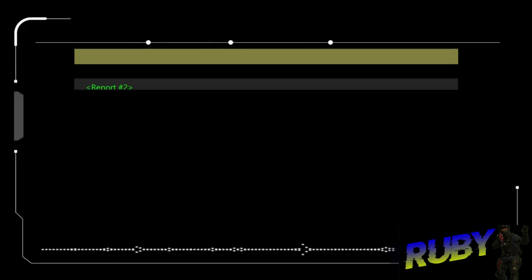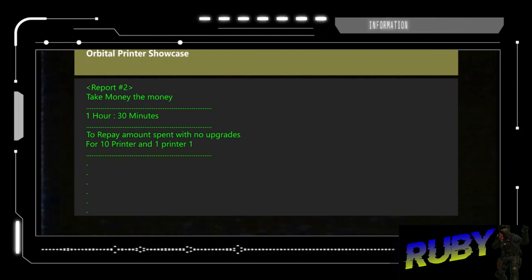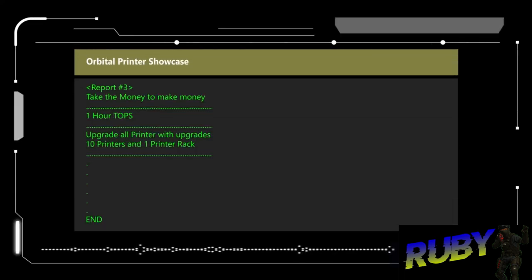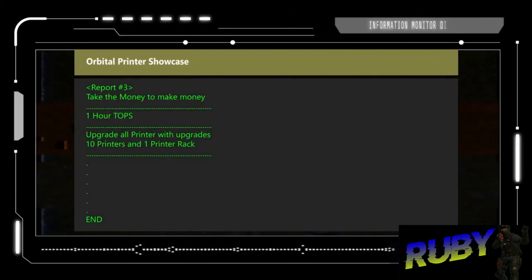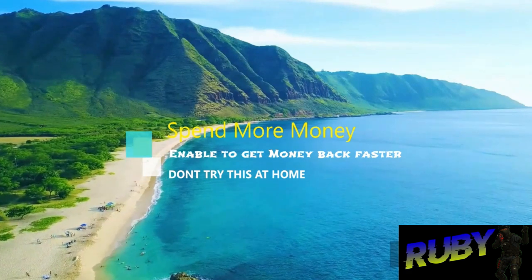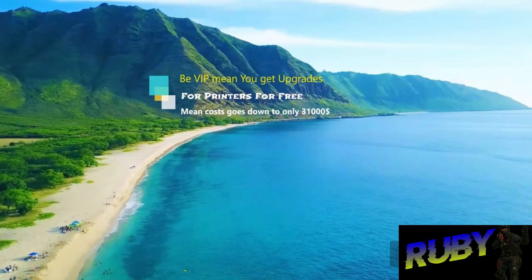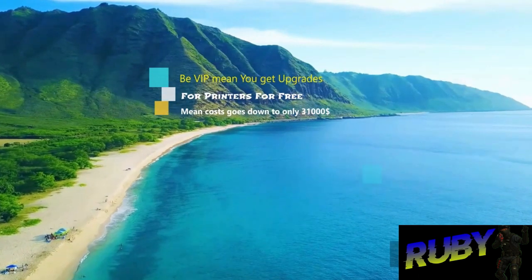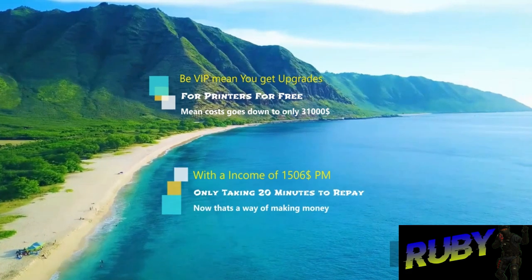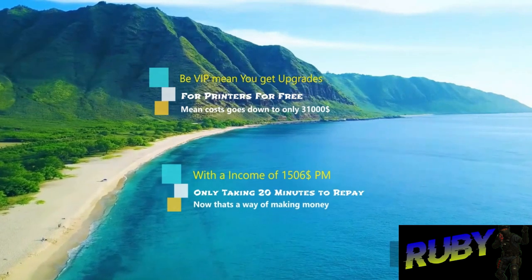Taking everything into account, it will take 1 hour and 36 minutes to repay the money spent to acquire all printers without upgrades, which costs $31,000. However, it will only take 1 hour to repay the amount spent to upgrade all printers, which costs $19,700. This indicates that upgrading printers allows you to pay back the investment faster. As per Orbital's tradition, VIP players get their printers upgraded for free, so their total cost of $31,000 at $1,506 per minute will take only 20 minutes to fully pay back.